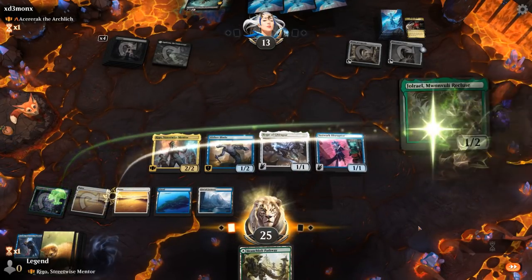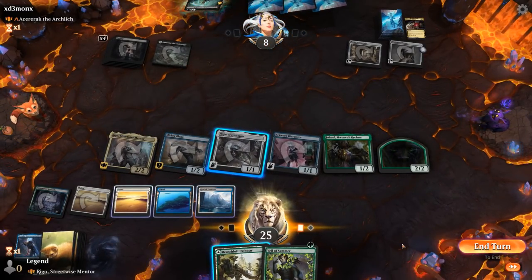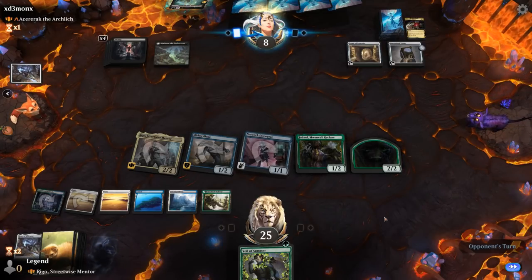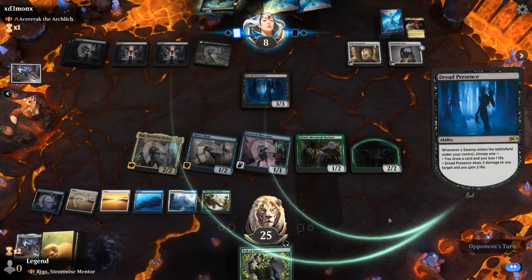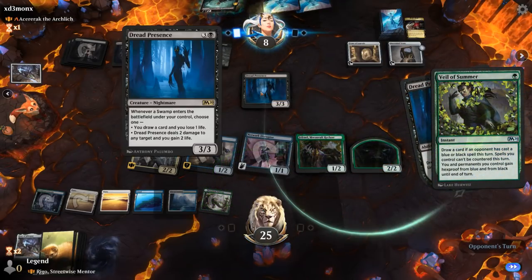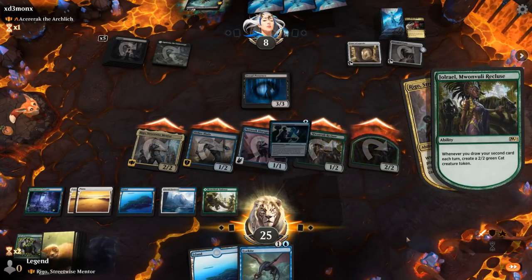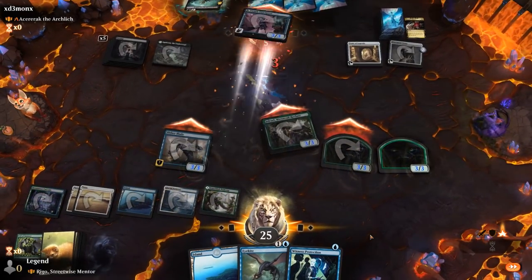Maze of Ith, Tome — another card draw engine. Jolryl's nice. And Veil of Summer, perfect. Now I'm probably okay sacrificing Hope because next turn we can activate Jolryl for the win. I just don't want any sweepers to wipe the board. Dread Presence — Veil of Summer should protect Jolryl here since it's Dread Presence dealing the damage and not the land which would be colorless. We move to combat and activate Jolryl. And there we have it.